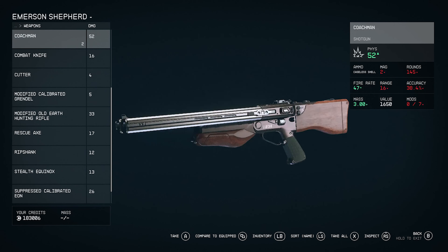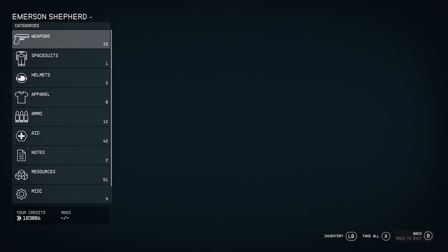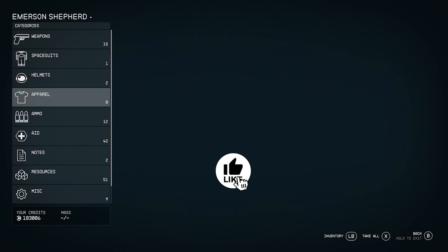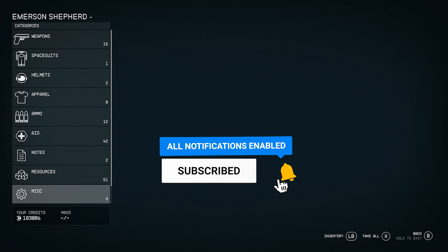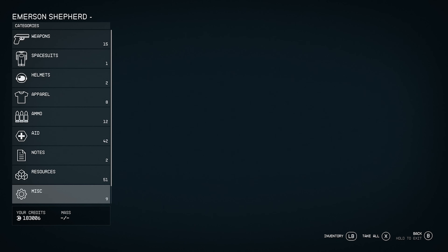Each time you come here you're going to be able to get all those weapons. Look at that price — you can grab this and go sell it. We're talking about a lot of money. Look at this: spacesuit valued at 7,255, the helmet at 918, and it goes on and on. This is going to be unlimited resources, unlimited weapons, unlimited credits — anything you want.